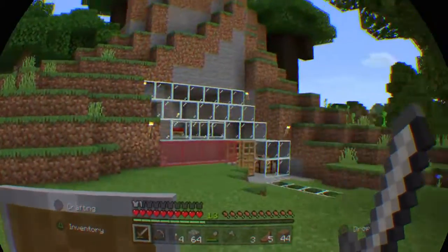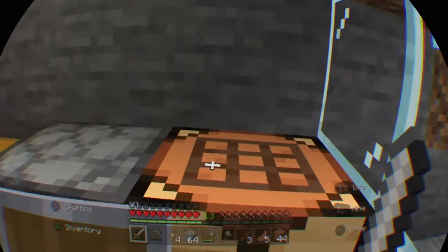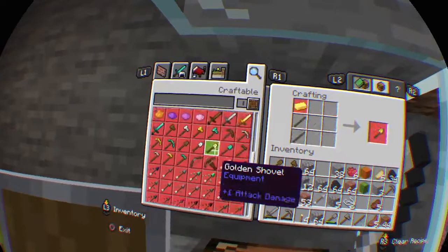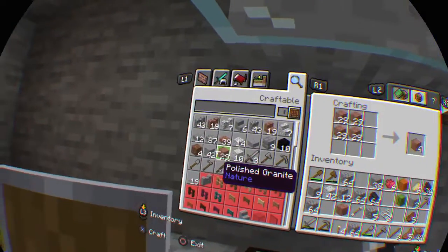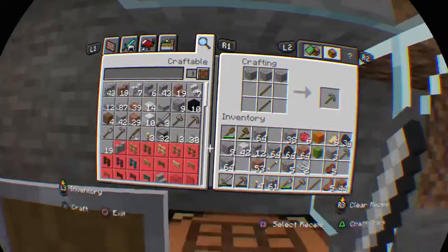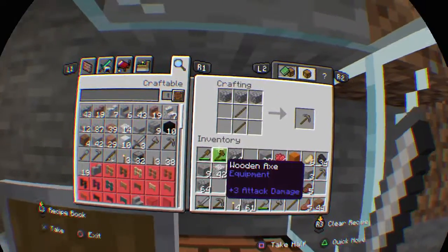The head movement really helps when we're in menus like this, because instead of moving my cursor around I can actually use my head just to point at something, and that makes it a whole lot easier and a lot quicker - it's like having a mouse.